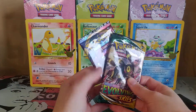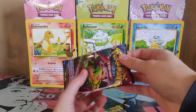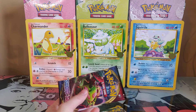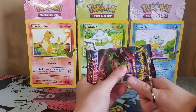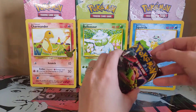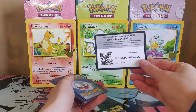We have the two packs: Sword and Shield and Evolving Skies. I mentioned in the last video that the pack says you're supposed to get a Sun and Moon and Sword and Shield, but instead we got Evolving Skies — no Sun and Moon. And you have the code card there.